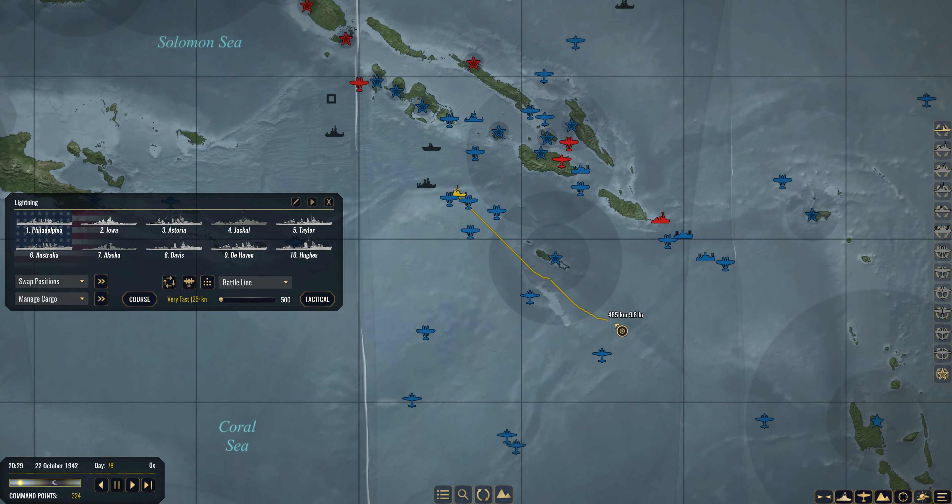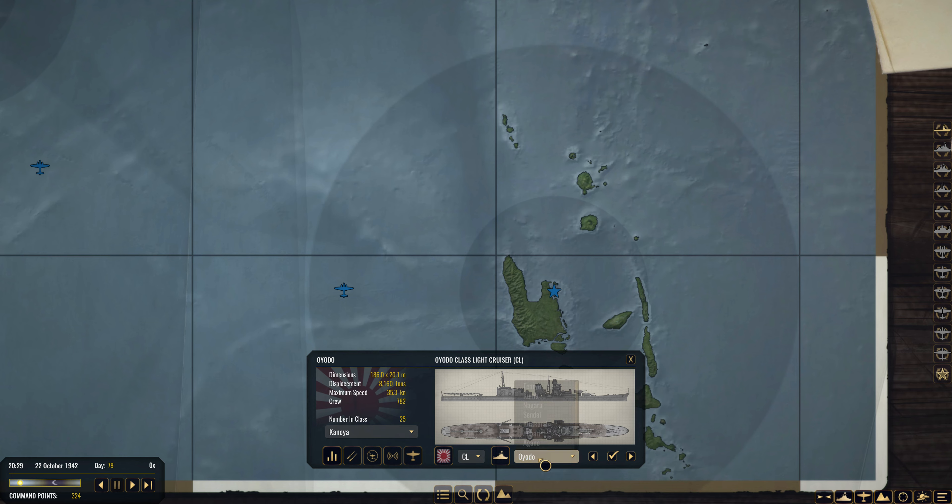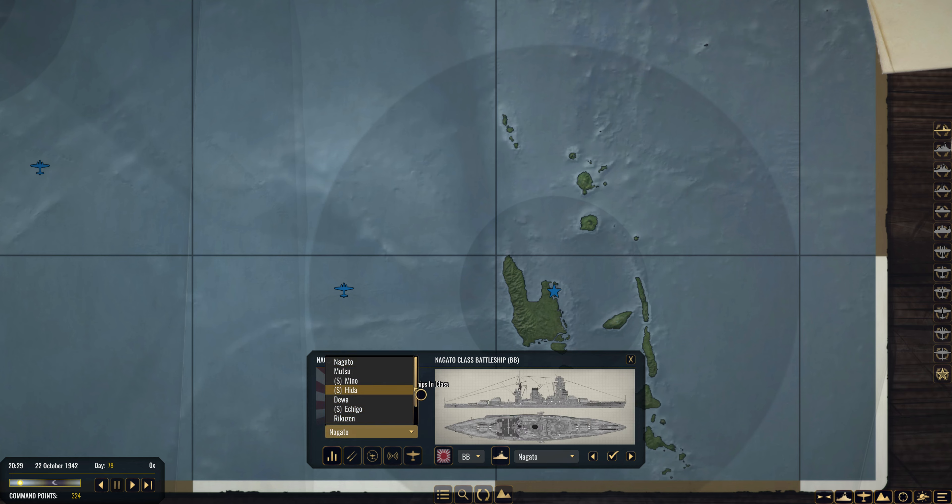We're pulling back with the whole task force all the way back to the New Hebrides — that will take 24.3 hours. Looking at the enemy's availability: out of 25 Takaos in total due to this mod, we've sunk quite a few — I'd say over half. 23 total Mogamis available and we've sunk around half of that. As far as battleships go, Nagato has 10 in total and we've sunk three of those.